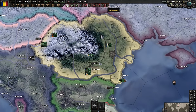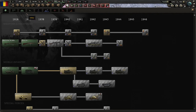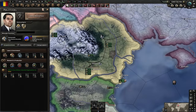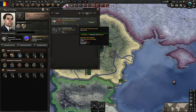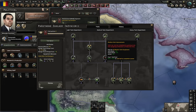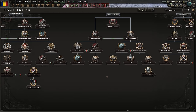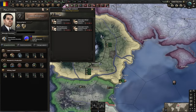In Hearts of Iron 4, you always want to start by checking the notifications at the top of the screen - let's go from left to right. I want to make a big fat 40-width division. One thing I want to double check is what tanks are going to be best for me, so I'm going to select my tank designer. We have a multi-role tank designer that's only available when you're at peace with Poland, and another that requires completing the mobile tank destroyers. Things aren't looking very good because we're going to lose this and don't have access to the other one.